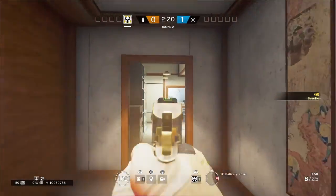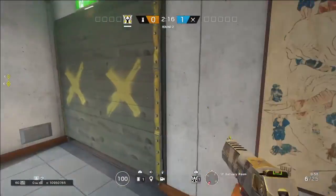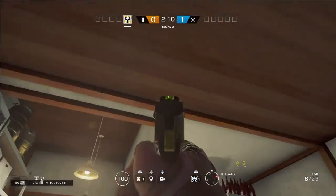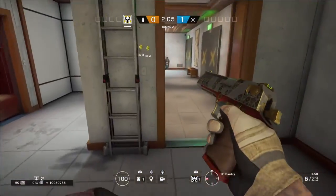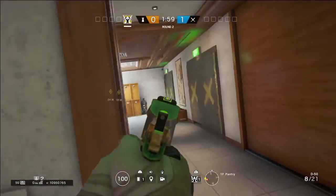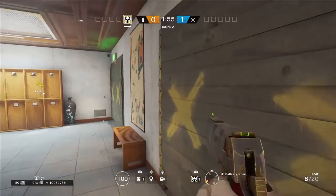The second cam should go up here — you can have visual into Kitchen behind the boxes. This helps you and your roamer. If you have a roamer above Drum or in Drum, it helps him a lot to flank — he can just jump down, run up here, shoot, and run back.